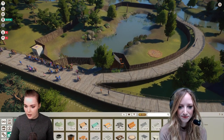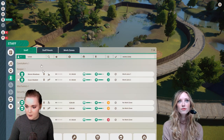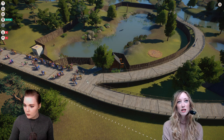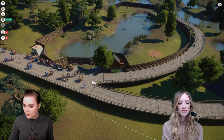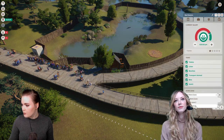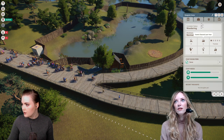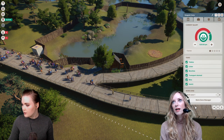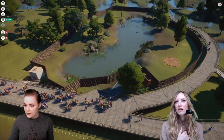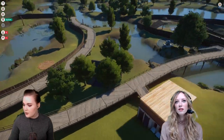We should also hire a custodian to take care of the place because visitors are going to leave some mess. I hired two by mistake — that's fine. Let me assign them to work zones. So our money is going up, which is good — the donation boxes are working! Not a lot of guests are going over to the flamingos though, so I might put down some signs to direct them.